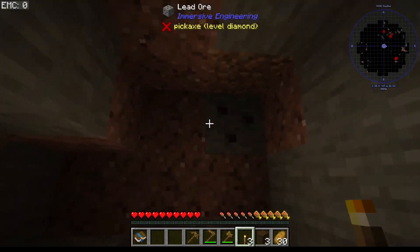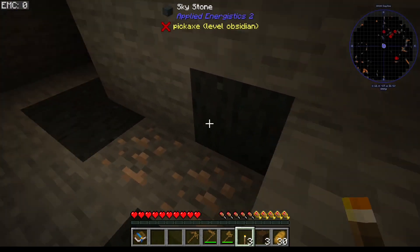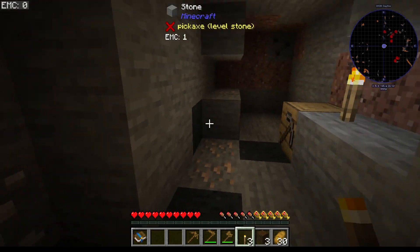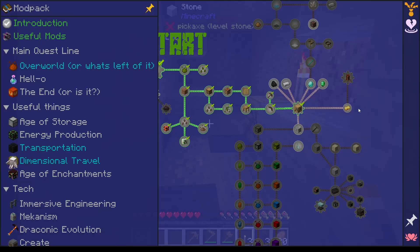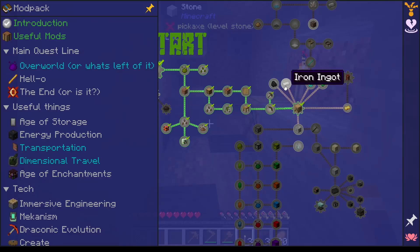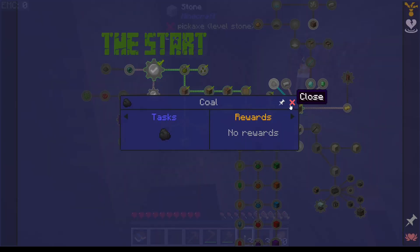Oh, I can see iron! What's this — lead? Okay, sky stone — I've no idea what that is. Right, so we've done that. No reward for that one. Now what do I need to do? I need to get some coal.